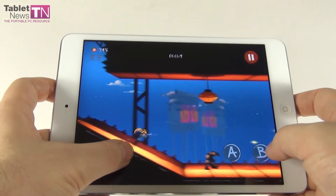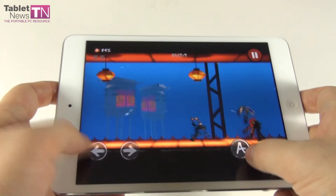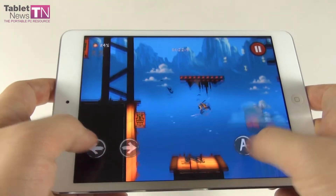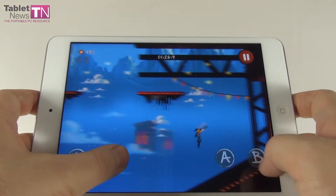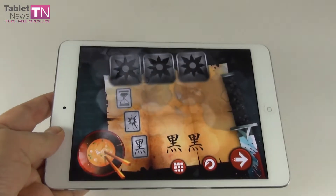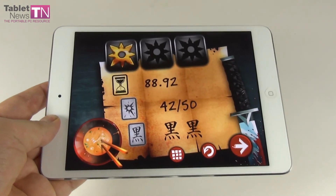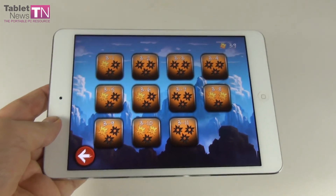The game is called Shadow Blade and I'm running it on the iPad Mini and I'm having a blast — it works like a charm, there's no lag, and it costs 2 dollars. I love the traps, combos, and everything you can do in this game because it's a classic platformer — an instant classic. That said, it is too easy to finish, which is my only main complaint. We give it an 8.3 out of 10 here at TabletNews.com. It has fluid movement — it's basically parkour with swords and nifty traps. That's it from TabletNews.com, bye-bye.